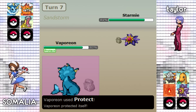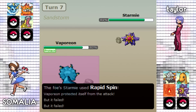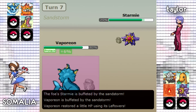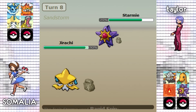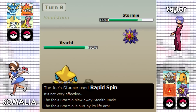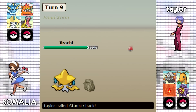Somalia is going to go for the Protect just to scout what Taylor wants to do as Taylor goes for the Rapid Spin. Somalia could predict the Rapid Spin again, go for the Scald, get some damage and possibly a burn, but that wouldn't really do anything to Starmie. So Somalia switches into his Jirachi knowing he can take any hit, as Taylor goes for the Rapid Spin again — he does have Dragonite with Multiscale and a Salamence on his team, both of which would take 25% from Stealth Rocks, so he does not want them on the field.